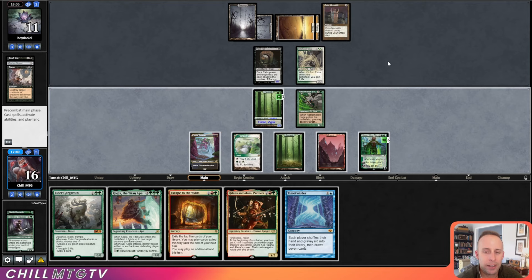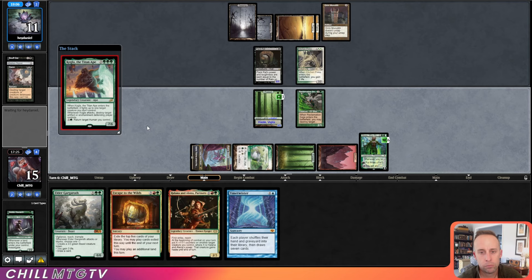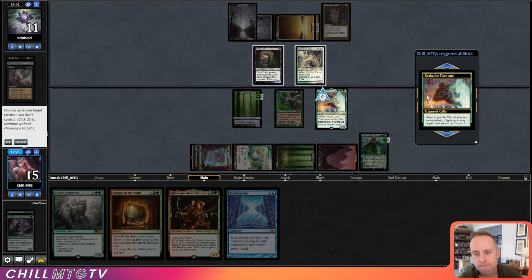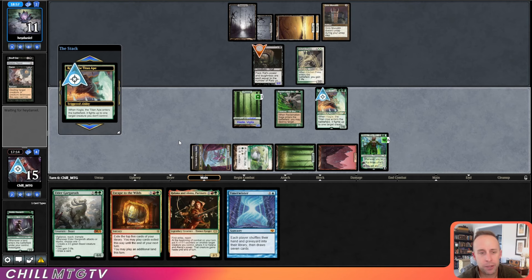I don't want to Time Twister right now — our opponent just has two mana in hand. We have one, two, three, four, five, six, seven, eight mana — a little short. So I guess we Kogla here and fight the Pack Rat. Kogla does so much — enters the battlefield, it fights, attacks, destroys artifacts. Now let's get this Pack Rat out; our opponent should be making tokens. Now they're finally going to make a token.